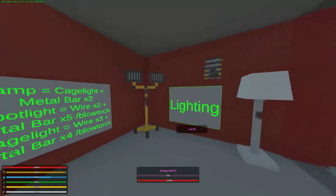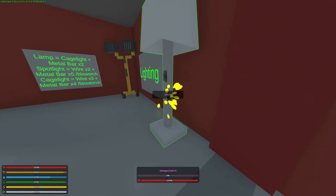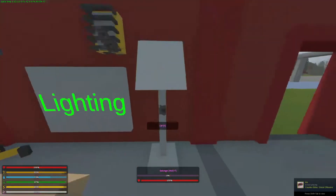The spotlight and cage lights can be found in construction areas. Spotlights project the light more in a specific direction, whereas cage lights light up a whole area. Lamps are more for roleplay, as you need a cage light to craft a lamp.